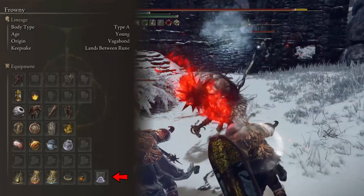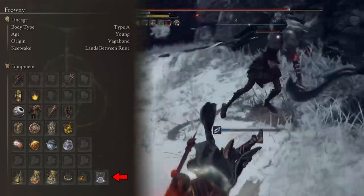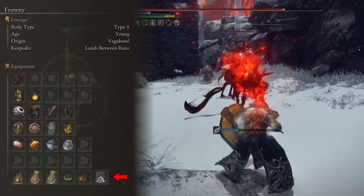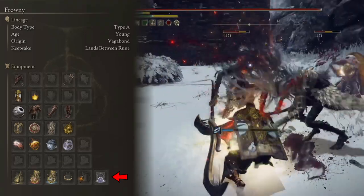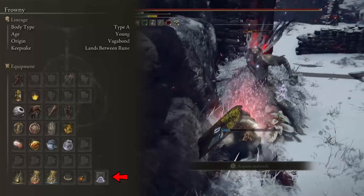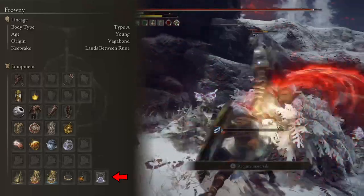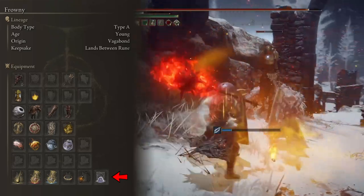In terms of offense, the Mimic does not fall behind. It uses the Great Stars, helping us apply bleed and break enemy stances, giving us many opportunities for critical attacks. Also, remember Prayerful Strike? That Ash of War has an AoE effect on its healing — so if we are next to our Mimic, it can heal us while we heal it. The synergy is perfect, making the Mimic and us a dynamic duo that will be very hard to beat.